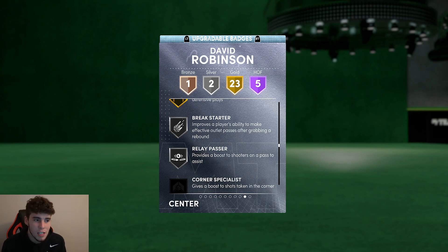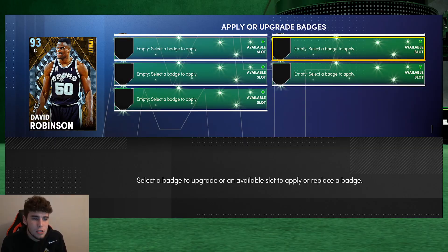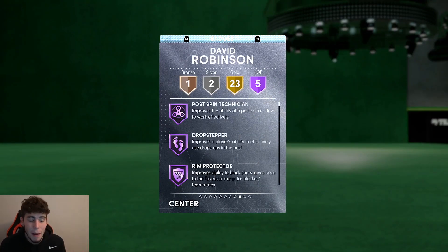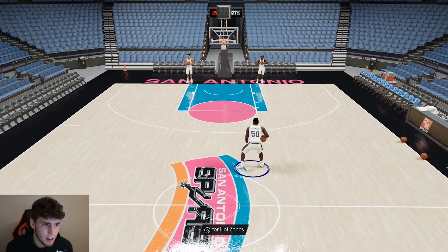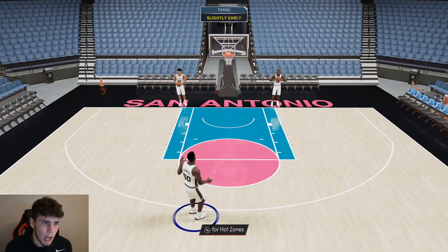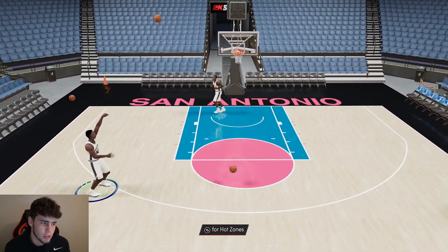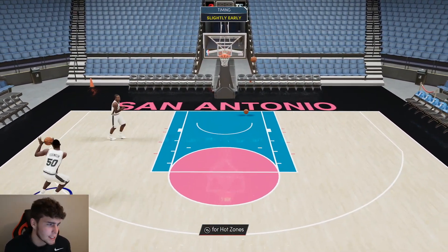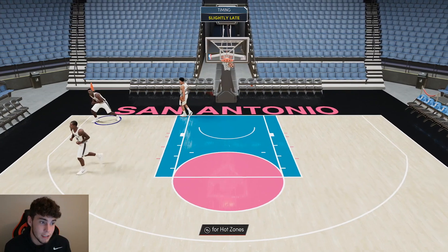His clamps can't be upgraded, but you can give him corner specialist, highlight film, pick pocket, dodger, interceptor, pogo stick, trapper, anti-freeze - a ton of badges including dead eyes, highlight film, and interceptor. Corner specialist is one I'd especially look to apply to David Robinson. He does have five badge spots, which is very important. When you compare David Robinson to other bigs in the game, his badge count is right where it needs to be. He's not going to dribble well and doesn't have hot spots from behind the arc, but it comes down to his release.